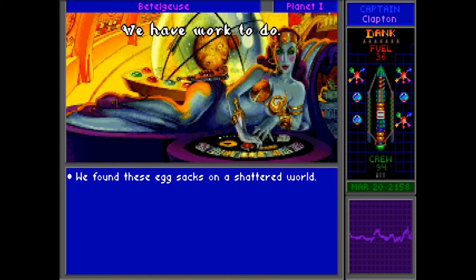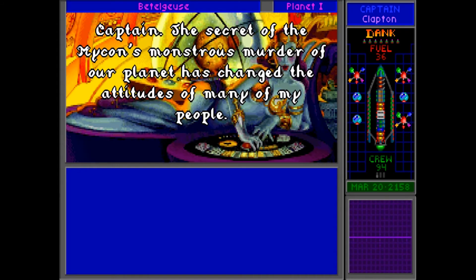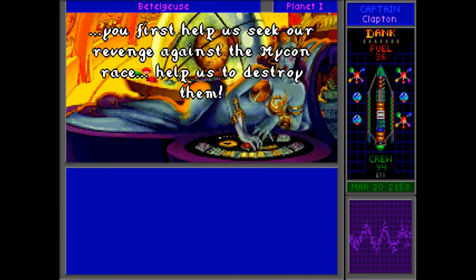We never guessed that the fragments might be organic. To have survived re-entry, nothing organic would remain unless it was genetically constructed for this purpose, and only the Mycons possess this capability. We will make further tests — genetic comparisons, compositional analysis. If what you have suggested is true, the Mycon will pay dearly for their crimes. Now leave us, Captain — we have work to do. The secret of the Mycons' monstrous murder of our planet has changed the attitudes of many of my people. We will not sit here and do nothing while the Mycon fiends are free to roam the galaxy. You wanted our cooperation in fighting the Urquan? You've got it — provided you first help us seek our revenge against the Mycon race. Help us to destroy them.